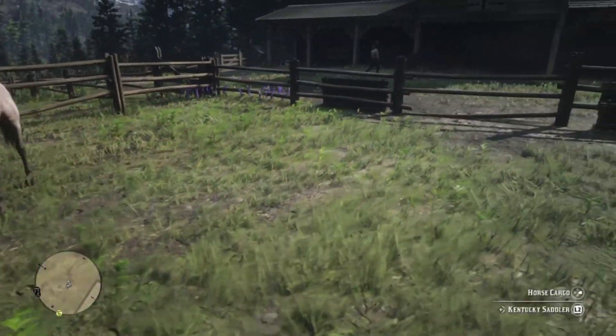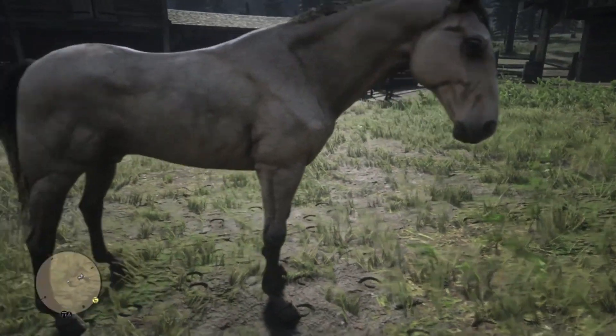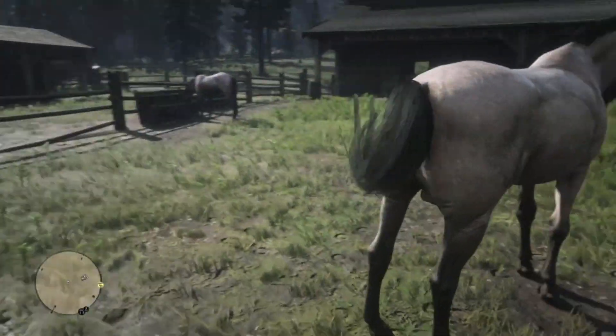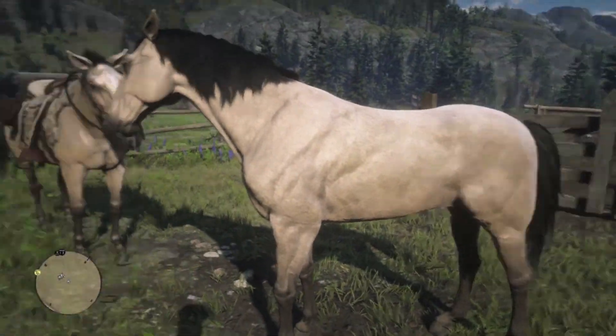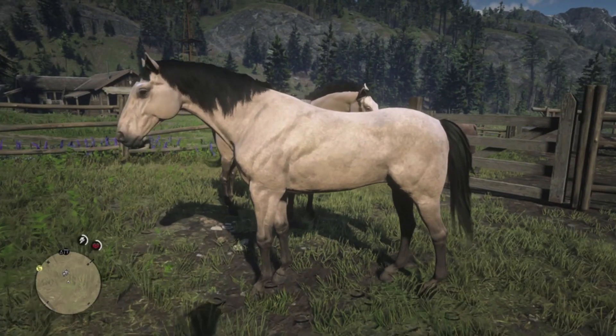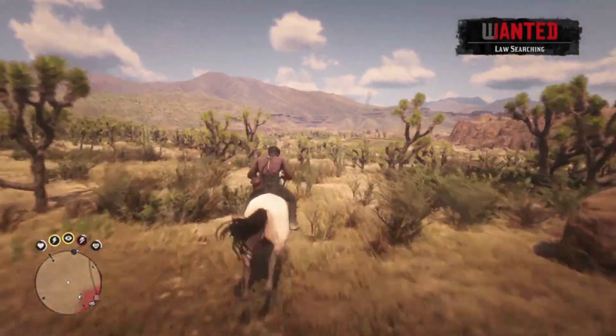That Tennessee Walker is really friendly. And here's John's buttermilk buckskin which he stole from the Tumbleweed Stable. You can do the same save reload trick down there if you feel the need to fight off the Lobos on the way there and the way back again.